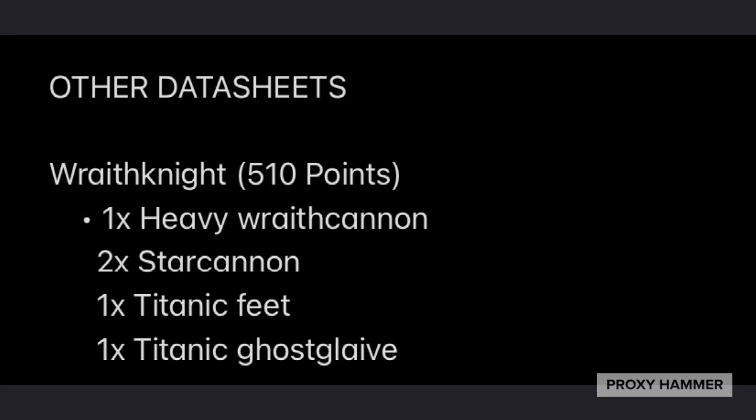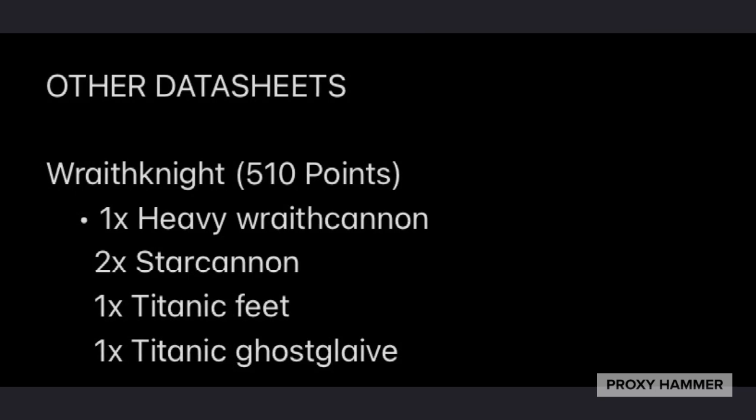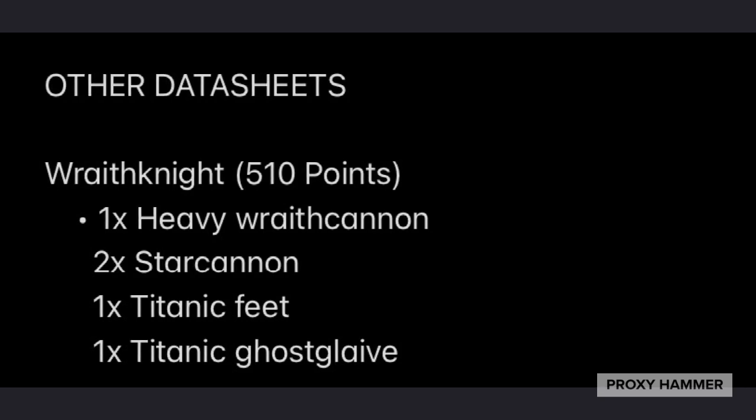The Wraith Lords and Wraith Seers don't have the objective control needed to hold objectives from opponents. For example, two regular Space Marine Intercessors will control an objective over a Wraith Lord or Wraith Seer. Both those models hit on a four-plus, so if an opponent charges a unit of Intercessors into them, you might only kill two or three on average dice. A good opponent will simply do that and score primary objectives — they'll lose their unit, but they'll get those points.